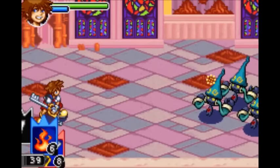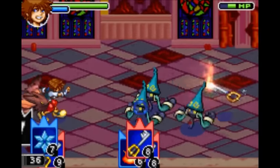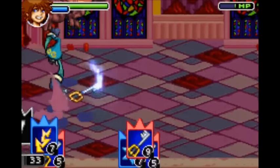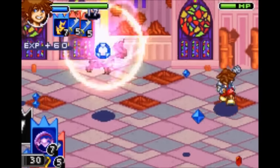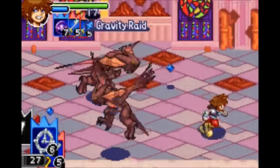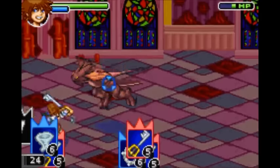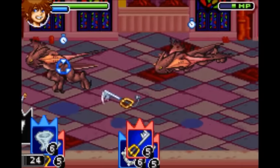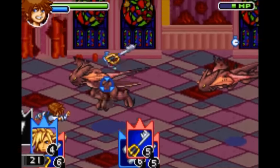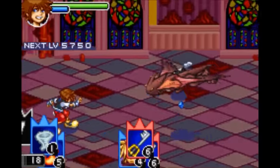Next are the raid abilities, which are some of my favorites in the game. First is Fire Raid, which requires Fire and any two attack cards. Then Blizzard Raid, which requires Blizzard and any two attack cards. Thunder Raid, which requires Thunder and any two attack cards. Gravity Raid, which requires Gravity and any two attack cards. Stop Raid, which requires Stop and any two attack cards. The mysteriously named Judgment, which requires Aero and any two attack cards. And then finally Reflect Raid, which requires Cloud and any two attack cards.